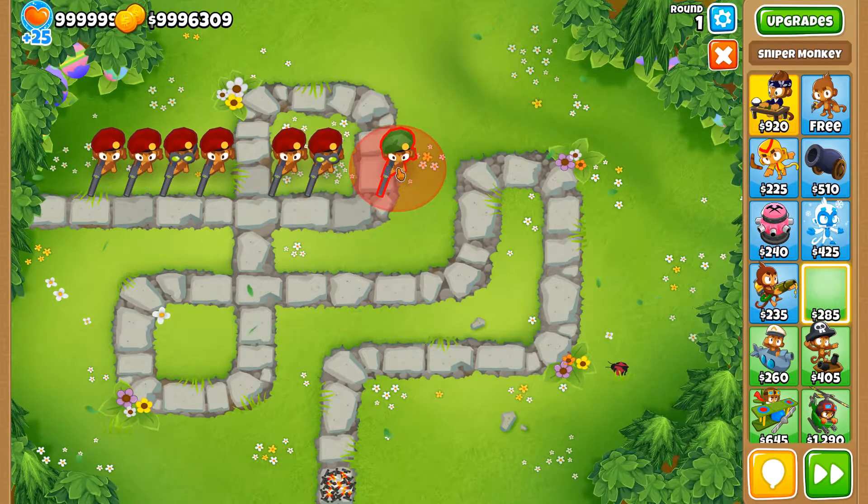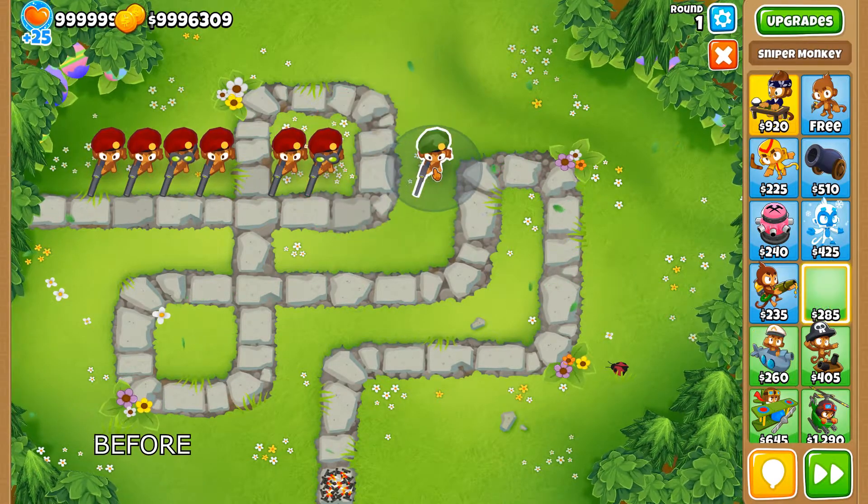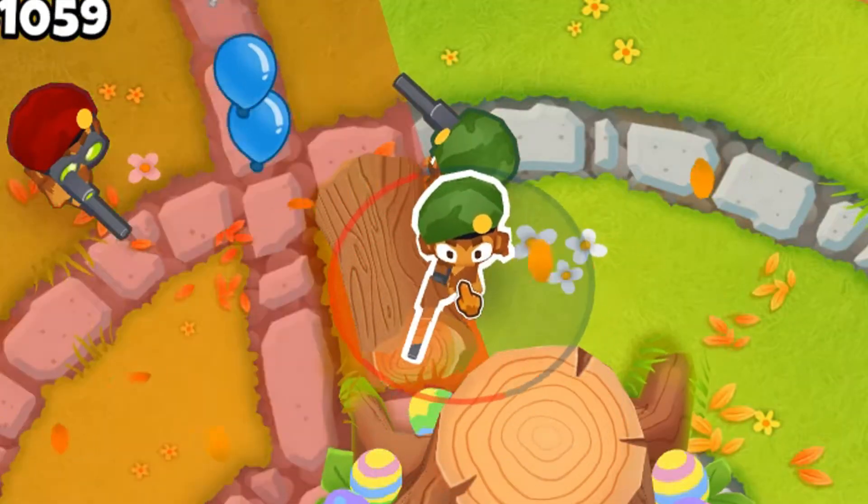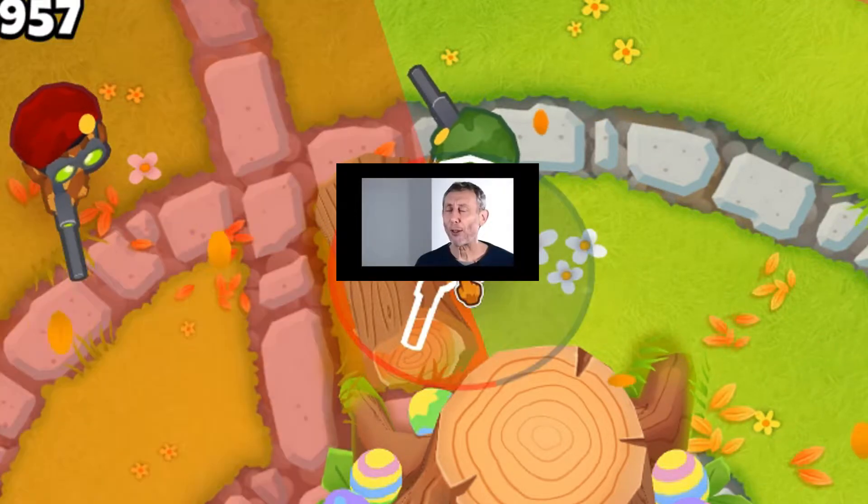Originally, the bot would place towers from left to right, then move down until it hit the end. This could result in bad tower placement, so I made the order reverse between placements.